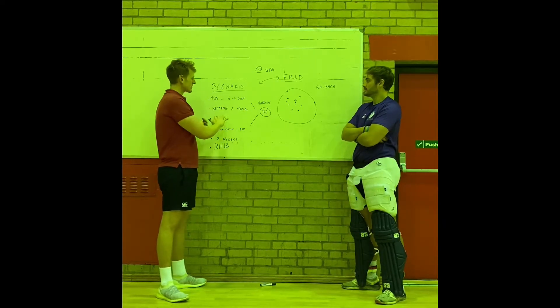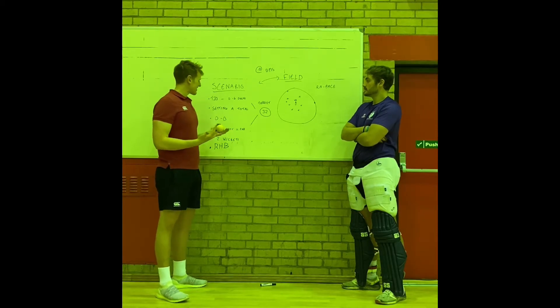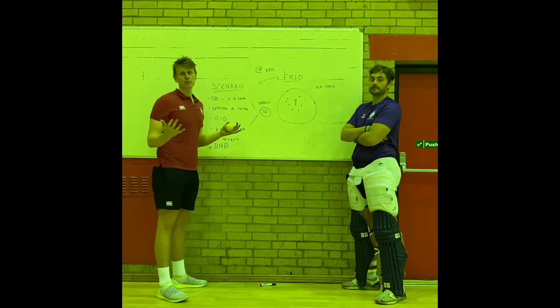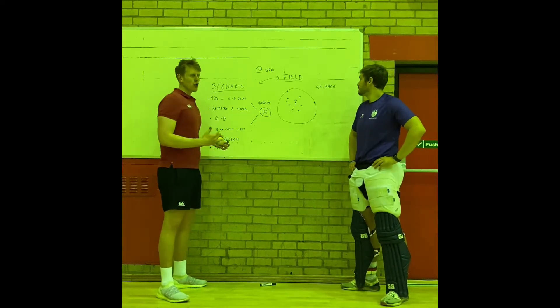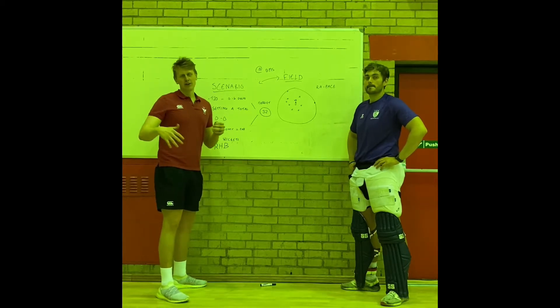Starting at none for none, we've discussed and said eight-plus an over is a realistic target, because with fewer fielders allowed out there are more opportunities to score. We've set a target of 32, still keeping two wickets in hand to play with, so it's not just one wicket before you have to walk out of the net.